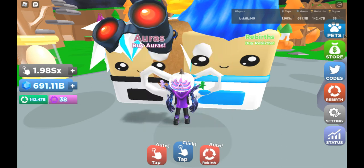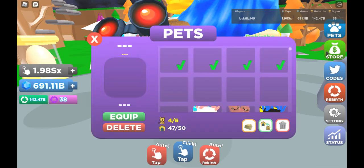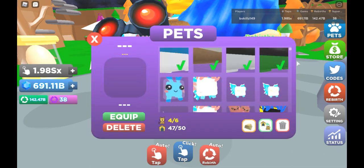Now that you have successfully redeemed the code, go into your pets and find the gigantic cookie pet — you're going to see a tremendous stat for it. 40 million on the multiplier. This is literally the best pet in the game. It's actually stronger than the Russo pet, so I'm surprised.